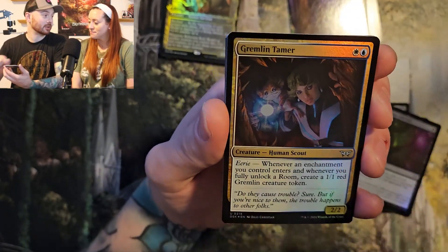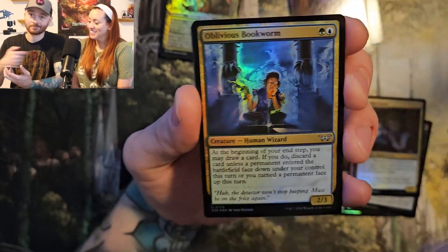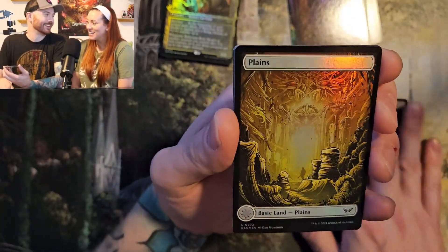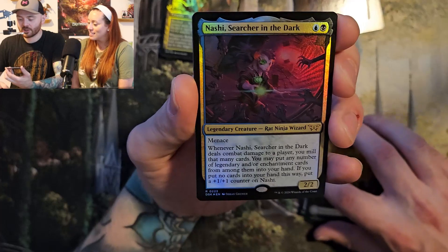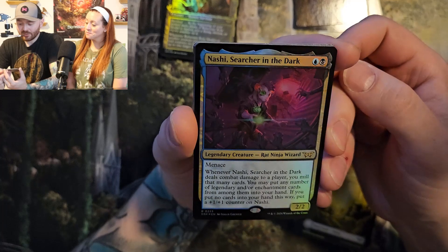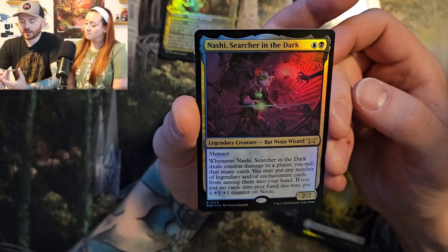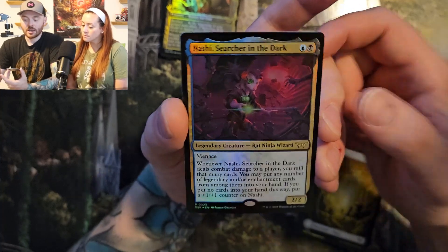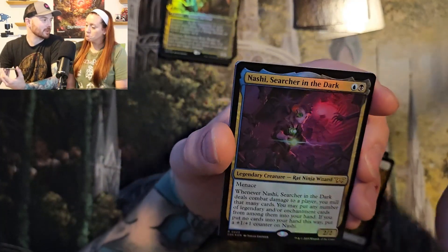Gremlin Tamer — yep, there are gremlins in this set as well. Oblivious Bookworm. Plains. Nashi, Searcher in the Dark — he's a rat ninja wizard with menace. Whenever you deal combat damage to a player, you mill that many cards. You may put any number of legendary and/or enchantment cards from among them into your hand. If you put no cards into your hand this way, put a plus one, plus one counter on Nashi. He might actually stack with the woman who likes running rooms in an enchantments deck.